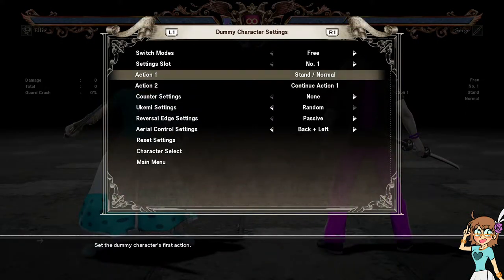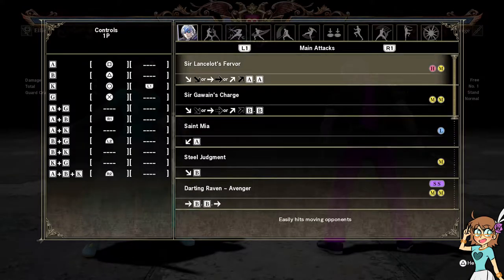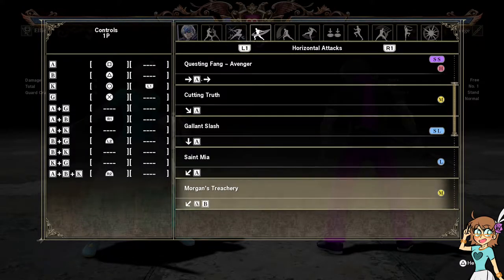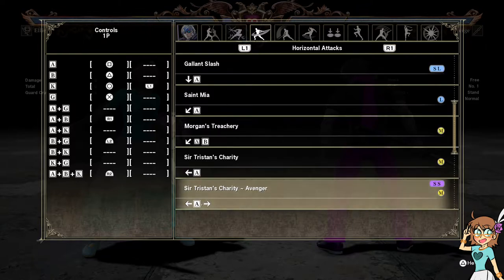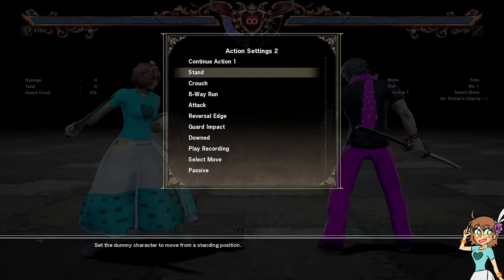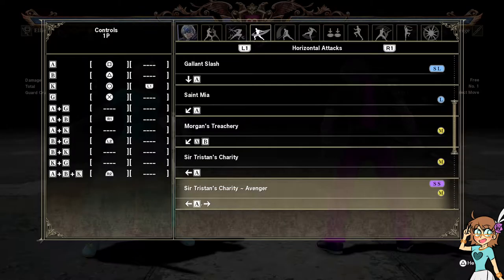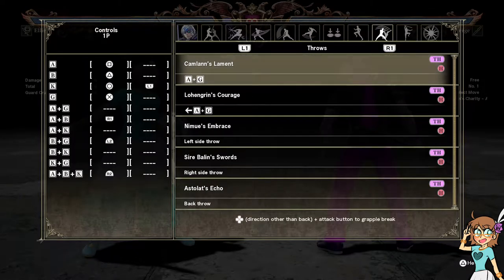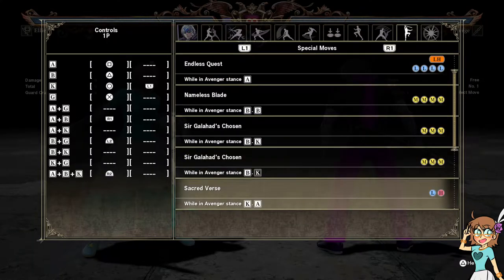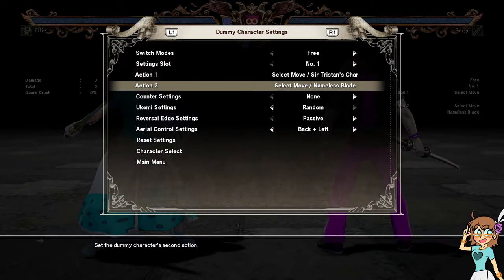So you might think to yourself: I need to figure out what I can do about Gro's positive-on-block backwards A, backwards A to Avenger. So we set Sir Tristan's Charity to Avenger. Let's say he's messing me up by interrupting anything I might try to do with his i10 from that stance — he's doing Avenger B. So we're going to select BB here and have our dummy do it, and we're going to start training.